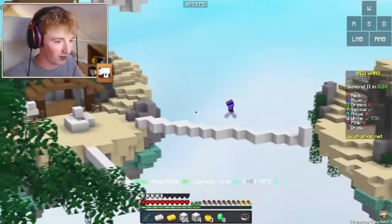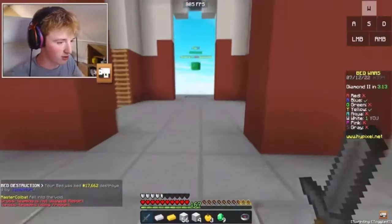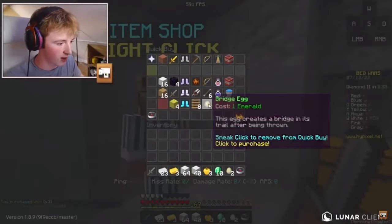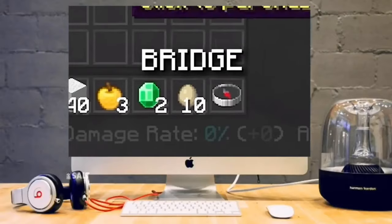Is this a joke? Oh no, wait — I'm looking. Okay, so it turns out you don't need a bed. Once you have 12 emeralds, you just want to go back to your base and buy exactly 11 bridge eggs.